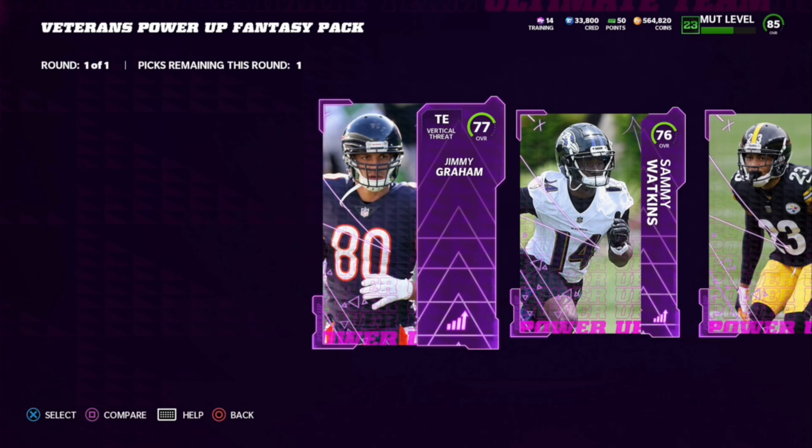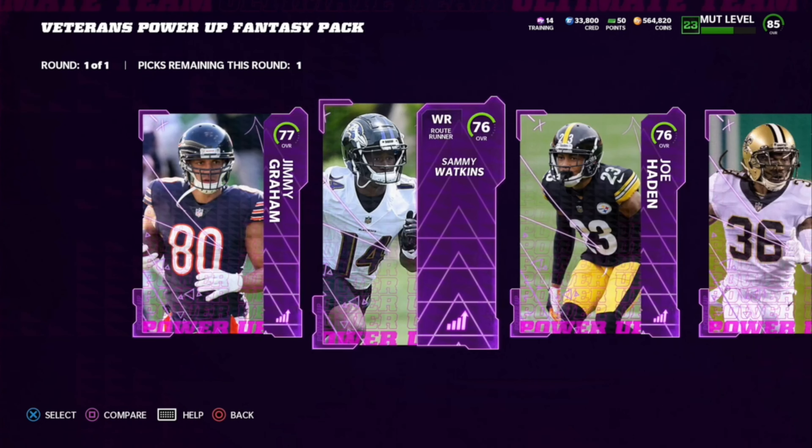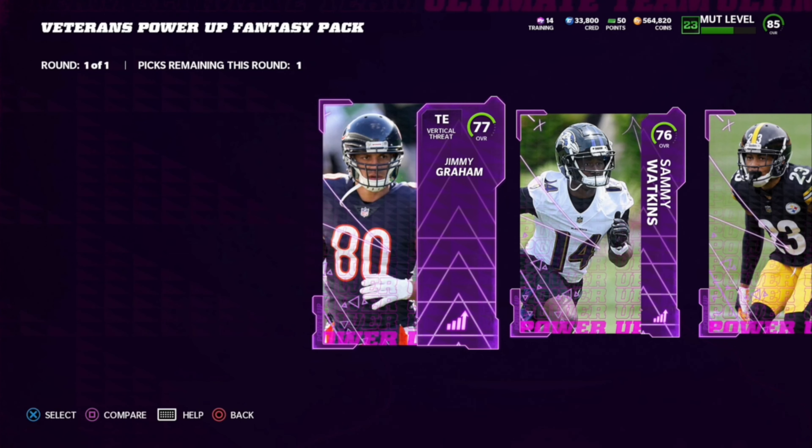Coming in at number one, we obviously have the highest overall card — Jimmy Graham. He just looks fantastic. He's got really good speed, he's 6'5, fantastic red zone threat, and maybe not the best route runner but if you have Jimmy Graham as your number two behind George Kittle, that's an unbelievable tight end group. He's literally taller than everyone on the field, so he's gonna come down with so many jump balls. He has like 91 spec catch — powered up, Jimmy Graham is unbelievable, one of the best tight ends in the game.